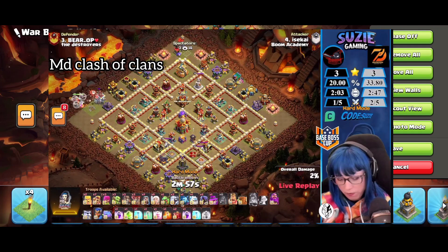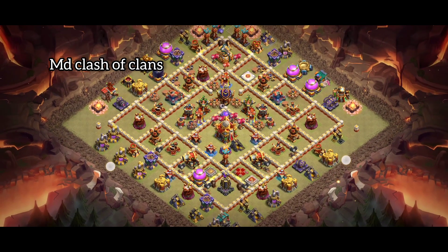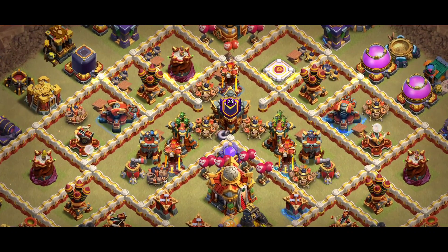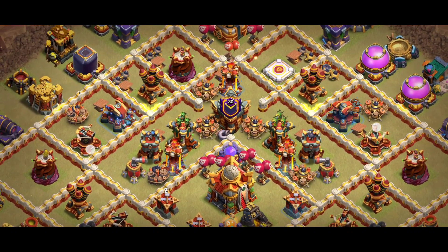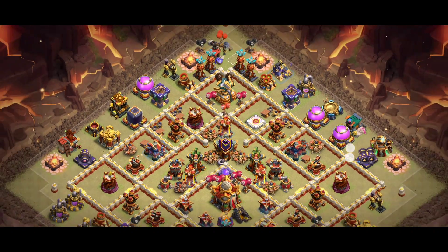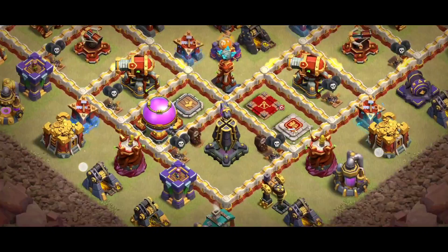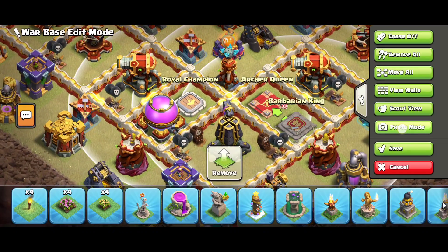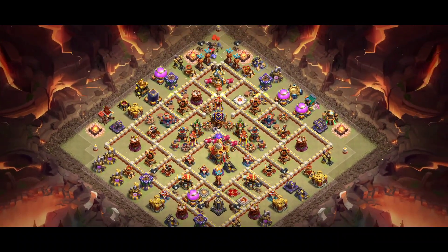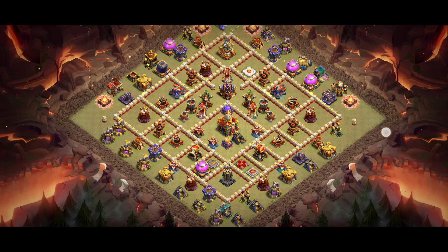I stopped the video because I was confused, but base number one and base number two are properly different bases. You can rewatch the video - you can see we have two multiple archer tower placements there with a single Inferno, a lot of red mines, warden placement, and this base is also providing great results. Look at the hero placement - three heroes in the same place with the wizard tower.